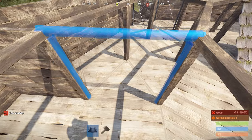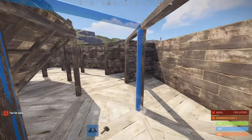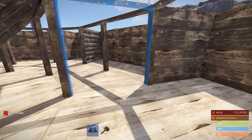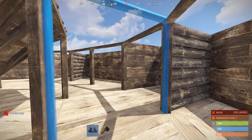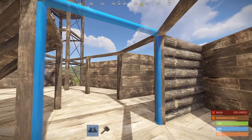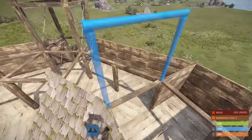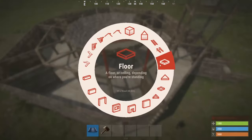I found out the hard way. I got it all set up, I didn't put my door frames in, I put the industrial piping in, and then I realized I needed more stability when I started building. I had to remove all of it — move my auto sorters and everything. It was a mess.